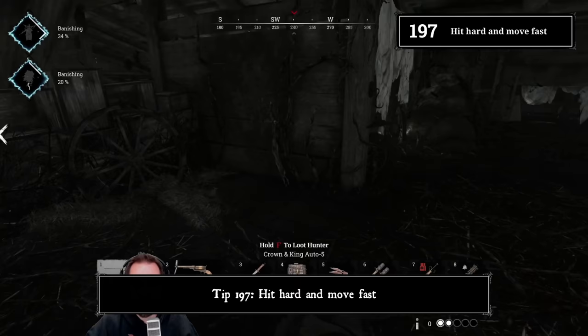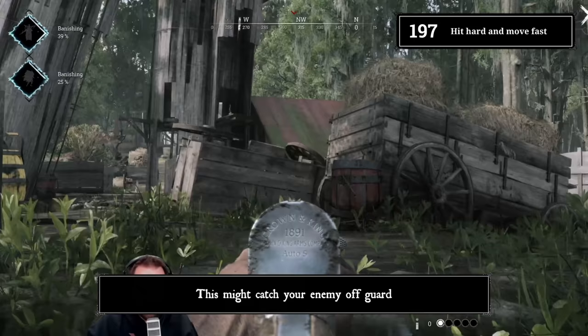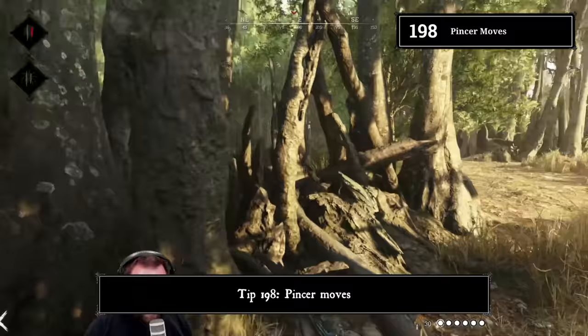Tip 197: Hit hard and move fast. In a firefight, when you hit a target, it can be good to use their healing moment to switch cover or reposition a bit. This might catch your enemy off guard, and this works better the stronger your guns are — looking at you there, Sparks.